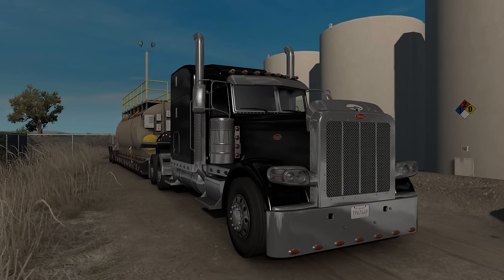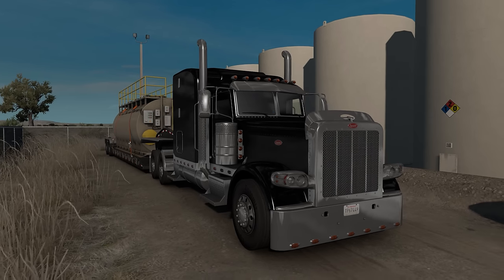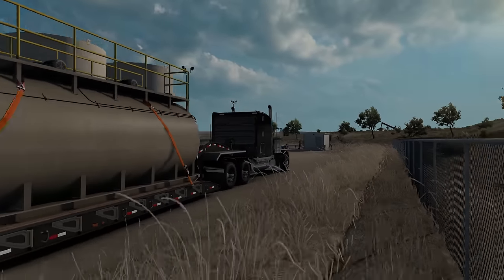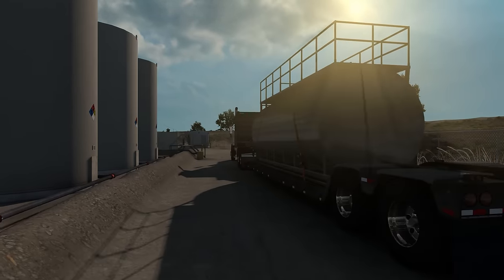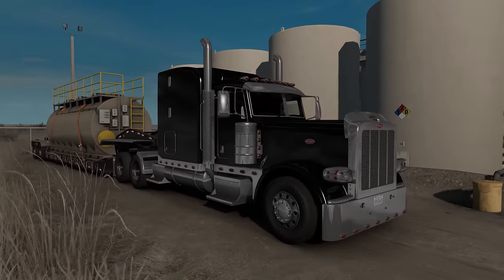Hello everybody, welcome back to American Truck Simulator. Once again, we are checking out the Colorado DLC. This will be available tomorrow for you guys to pick up on Thursday, and you will be able to travel in Colorado yourself. So we're on version 1.39, and I actually bought a Lowboy trailer. A lot of people wanted to see those, and we do have an ownable Lowboy trailer all loaded up here with a mixed tank, and you can see it's a nice custom trailer too.